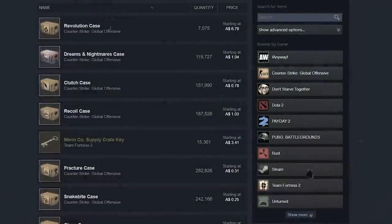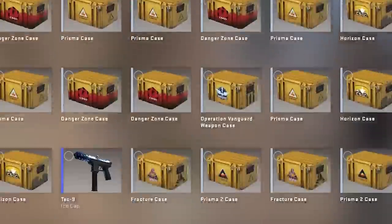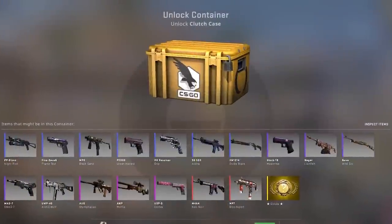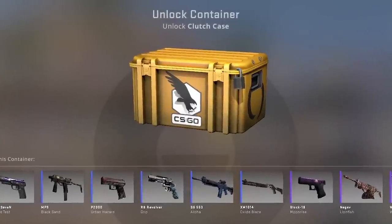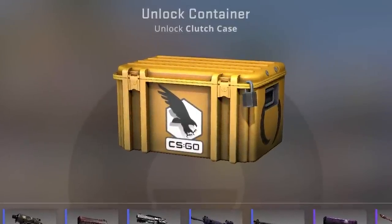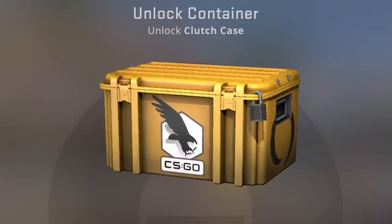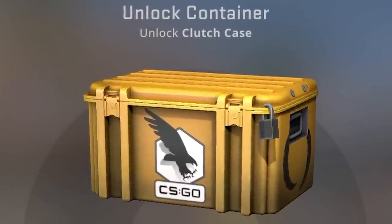But given the current state of the market, I have my doubts that any of this is going to matter. Case investing is pretty hot right now, and people are opening a lot of cases anyway. Despite being an objectively dodgy investment, I think Clutch Cases will continue to go up in price, although they will probably be subject to a lot of volatility. And if the market does cool off, I think they'll be very exposed. Either way, I think they are the next big investment — a good one? Maybe not. But big nonetheless.